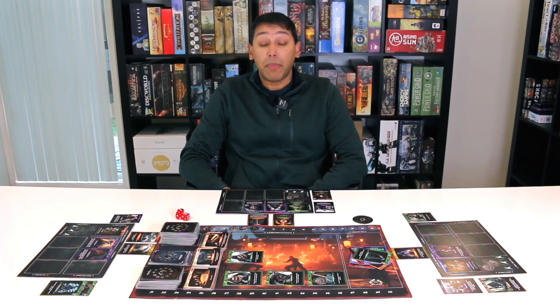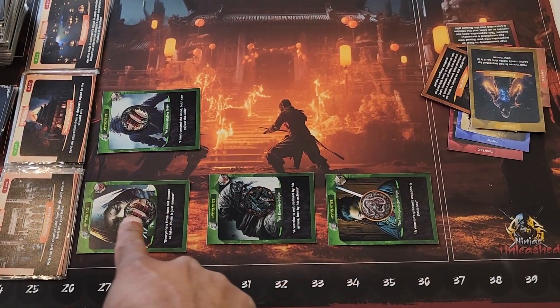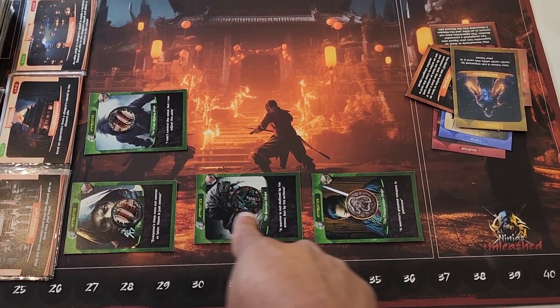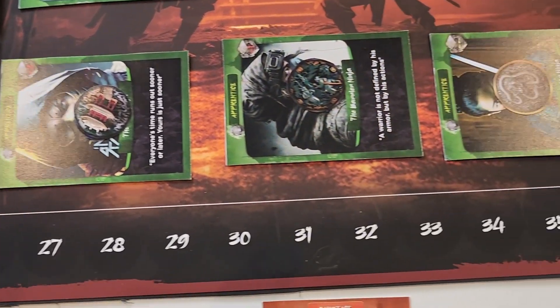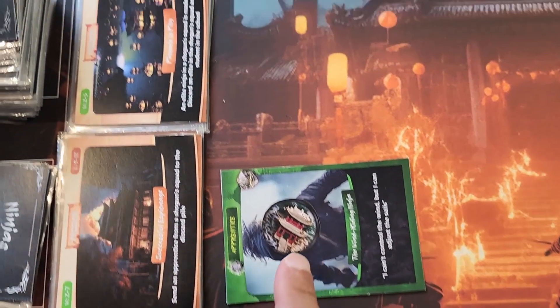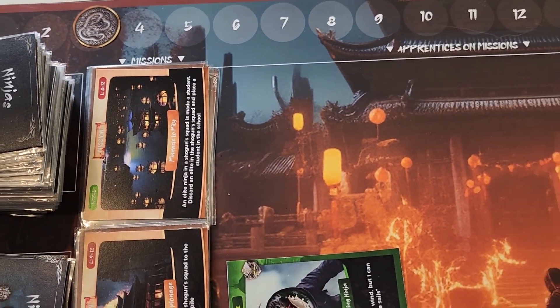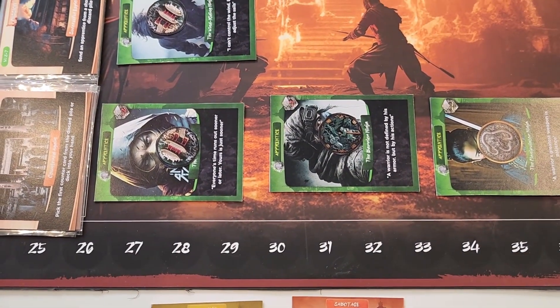Once all players have completed playing their actions, the game moves on to the mission phase. This is when the apprentices that were sent on missions during the start of round phase become the focus. Only one apprentice may attempt a mission, so if there are more than one apprentices on a single mission, that mission is challenged and must be resolved. This mission is challenged as it has three apprentices on it. This mission is unchallenged as it has one apprentice on it. The third mission is not even being attempted by any player.